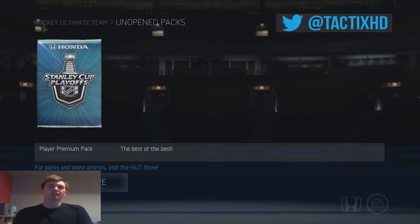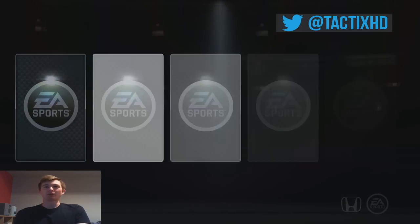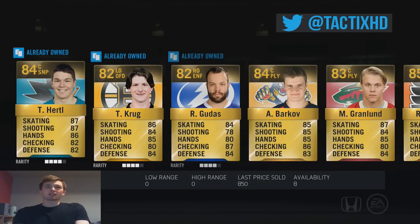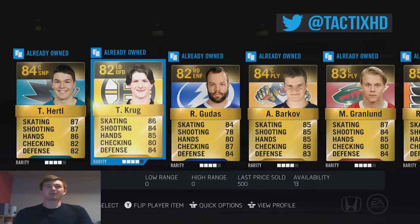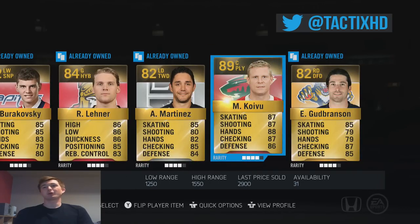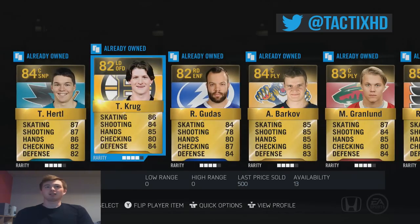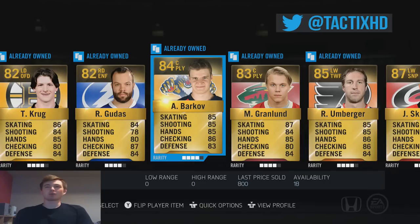Last Player Premium pack here guys — going to do a little up and down action. 98 Stanley Cup Edition Crosby would be amazing right now, EA, whoever. Doesn't look like it. Thomas Hurdle, Jeff Skinner, Miku Koivu 89 overall — that's alright. So we get a couple Team of the Weeks: Koivu, Skinner — and we get some good consumables. Unfortunately, just no 98 Crosby.